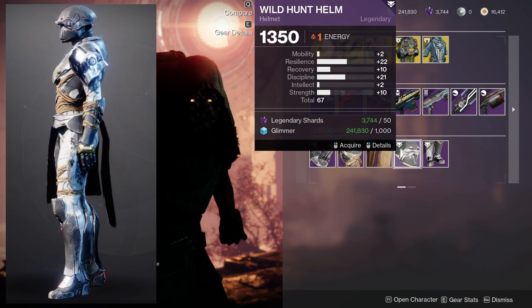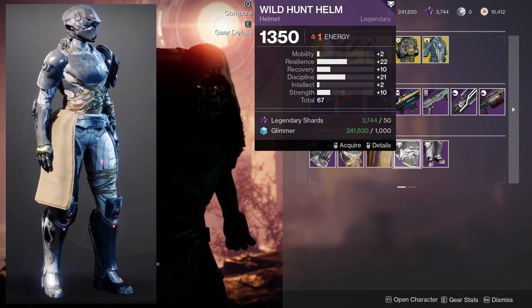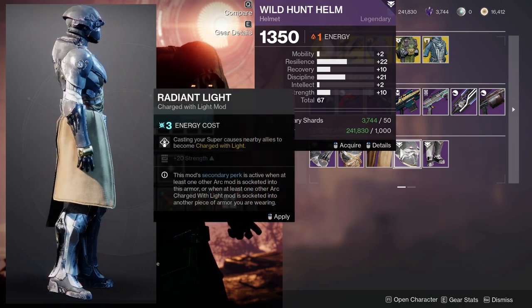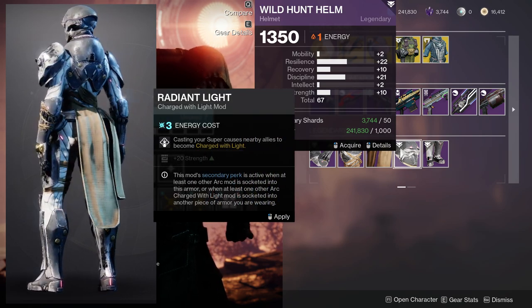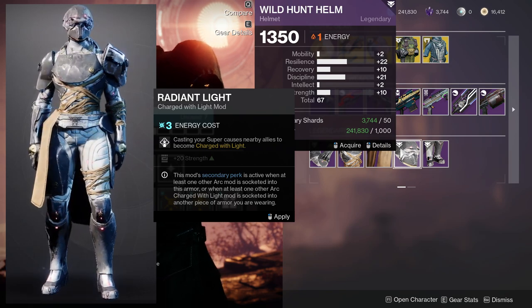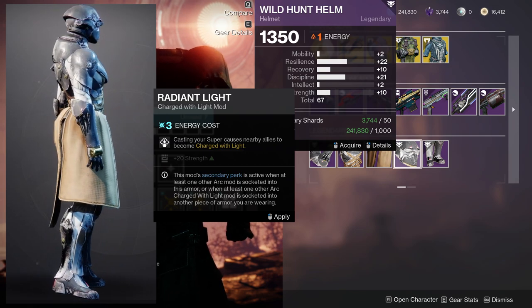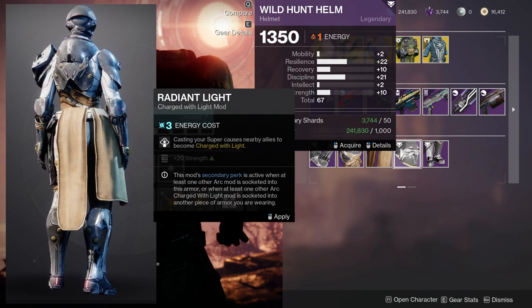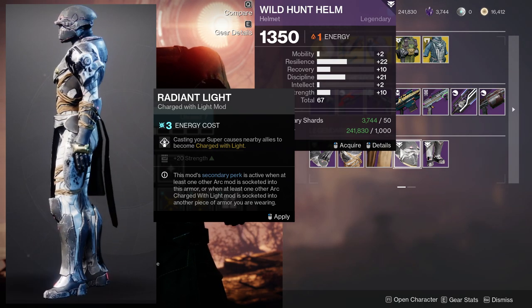This one's pretty gross considering you can put the mod on it that gives you extra Strength. If you put the plus 10 on Strength and then also put the plus 20 on it, it could be a 40. So you're looking at 22 Resilience, 10 Recovery, 21 Discipline, and Strength at around 40. That's kind of filthy.